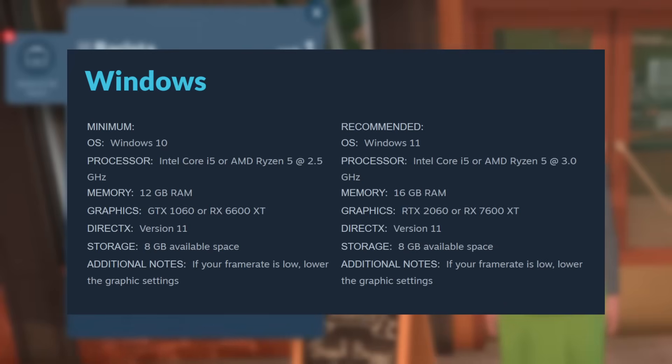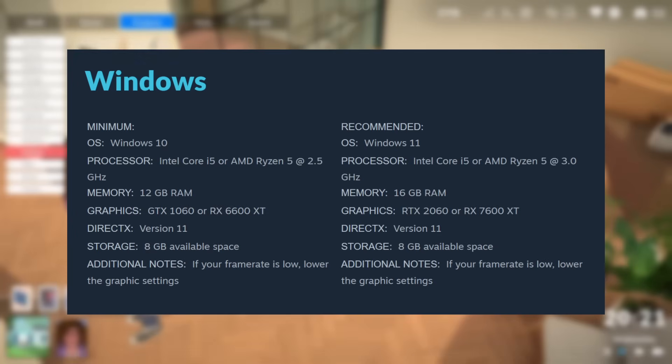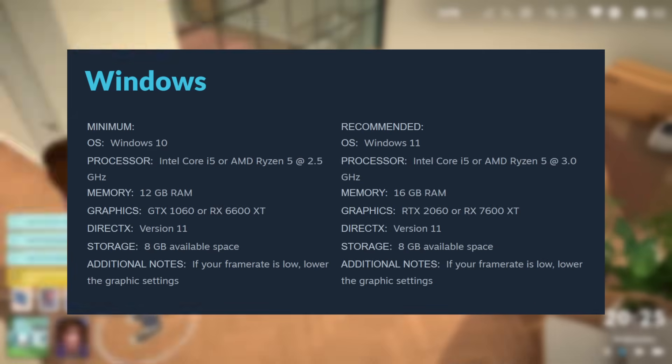For the recommended specs: the recommended operating system is Windows 11; processor is Intel Core i5 or AMD Ryzen 5 at 3GHz; memory is 16GB of RAM; graphics is RTX 2060 or RX 7600 XT; DirectX is still version 11; and you still need that 8GB of storage space.